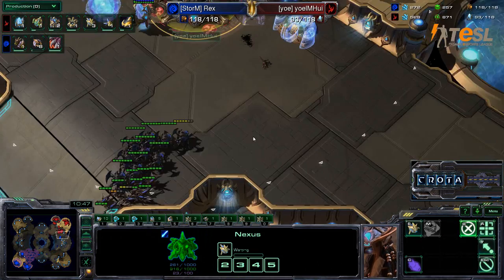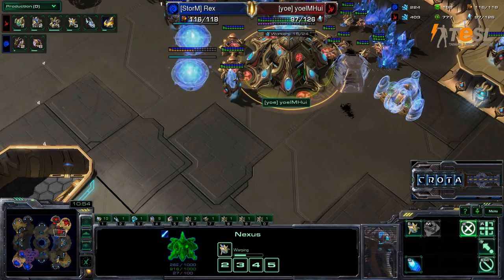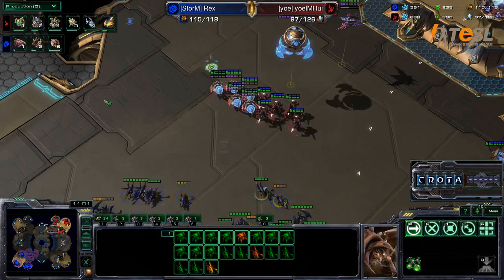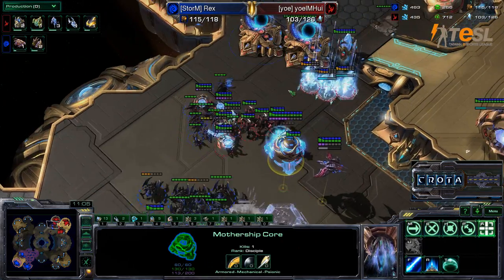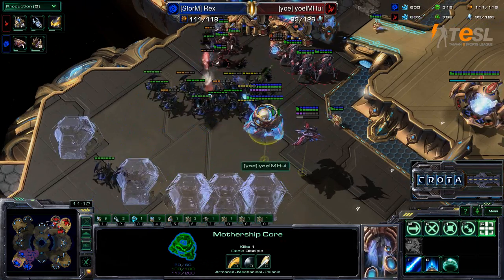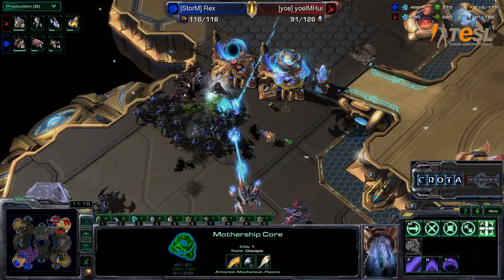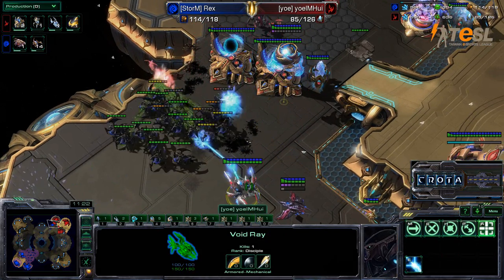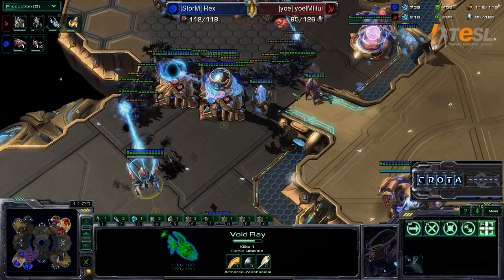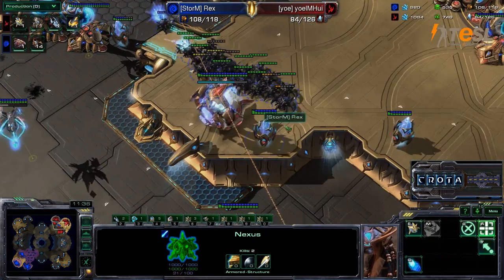More Zerglings now going to get taken down here as the Photon Overcharge is brought online. Even though it is within range, you still need Sight in order to shoot things. More damage being added here — what's going to be happening next? The Mothership Core does have a lot of energy. Perhaps some Time Warps, some Force Fields, as the Roaches go after some very easy Sentries. All their Sentries are now down. Beautiful Focus Fire by Rex — and now there is one Void Ray, but with no Prismatic Alignment. Finally bringing it online as the Roaches are simply just going to try to walk inside here.